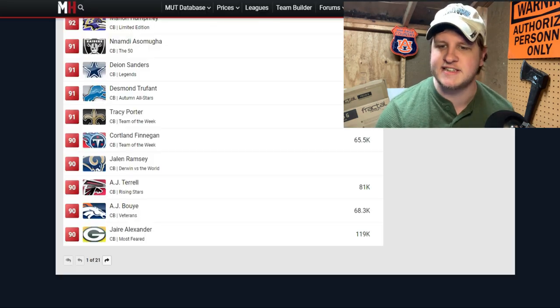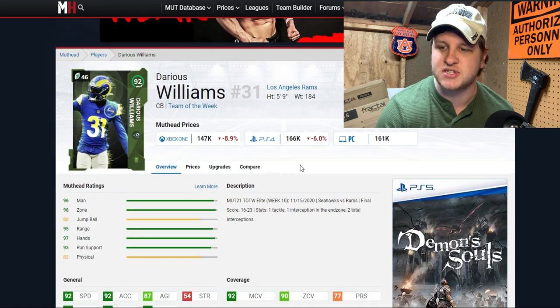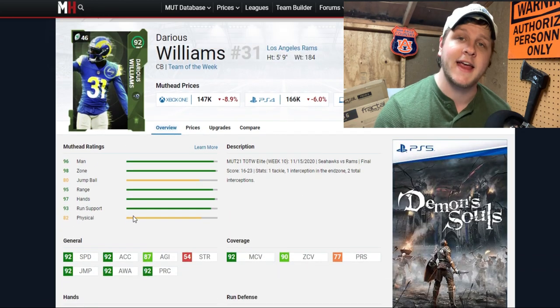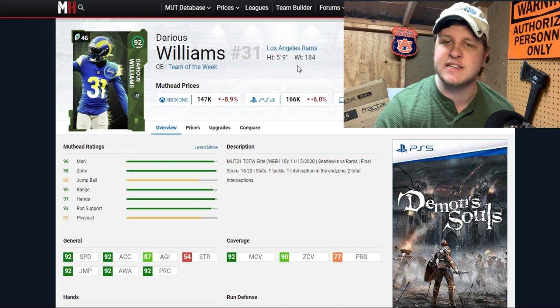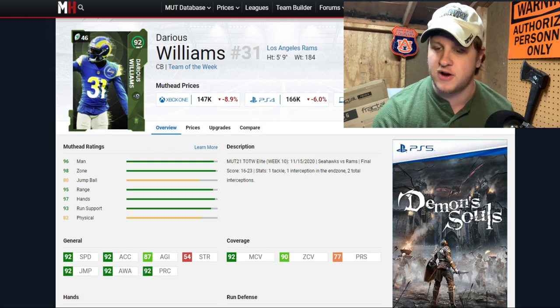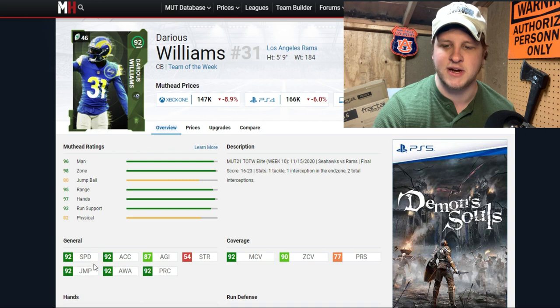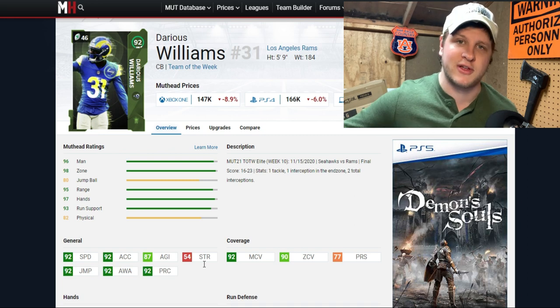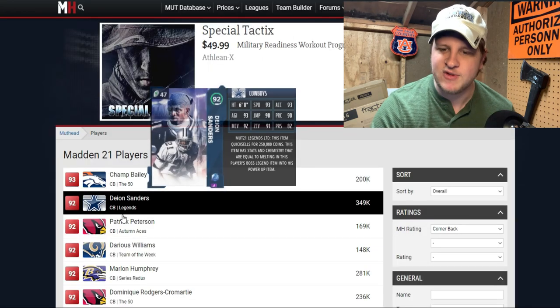Darius Williams is our first S tier guy. He just got Team of the Week and is very cheap at 166,000 coins for a 92 overall. The big reason for S tier is that 92 speed with 92 acceleration. He is 5 foot 9, which is his biggest weakness and keeps him at the lower edge of S tier, but S tier is still very hard to get into. He has 92 man coverage and 90 zone, hitting those thresholds without any chemistry at all. With 92 acceleration, 92 jump, 92 awareness, and 92 play recognition, he'll be a lockdown corner on the edge.